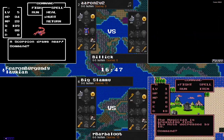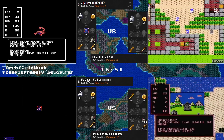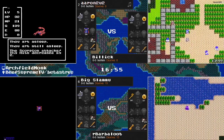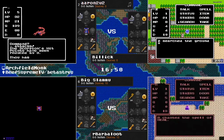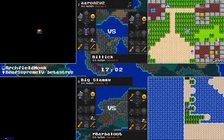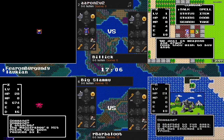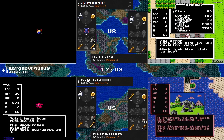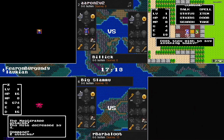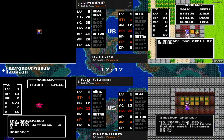Aaron hits level 5: 14 MP, 17 agility — that's going to be very welcome here. Billick now finding the town of Coal, could potentially get a free item here — or not. A whole lot of nothing in Coal, at least in terms of the search spot, and just browsing as far as the weapon shop.